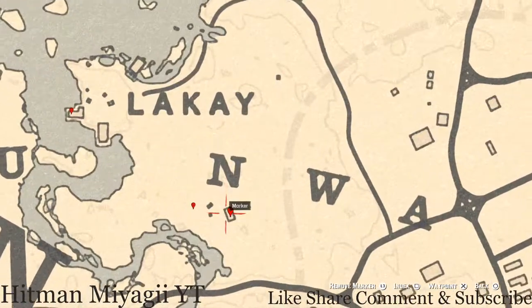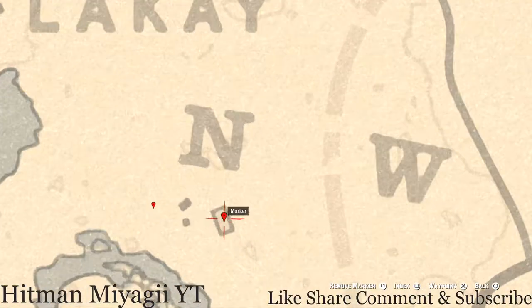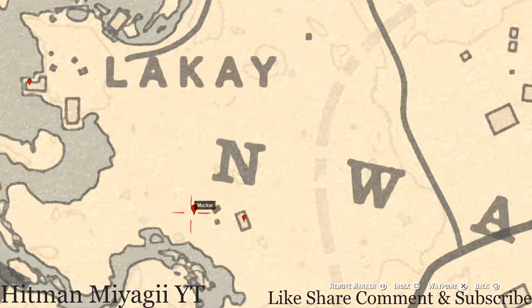Over to the left, right below the end of NWA, inside this shack: the first marker is a Durant Pearl Bracelet on top of the fireplace mantle — that's a loss jury item. Right next to it, outside the house in the tree, there's an egret bird egg. Shoot it down with a small game arrow from a bow.